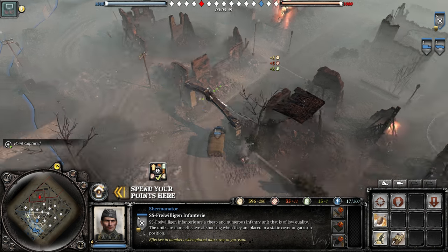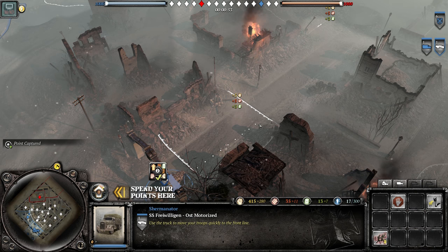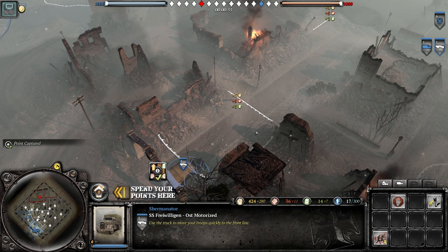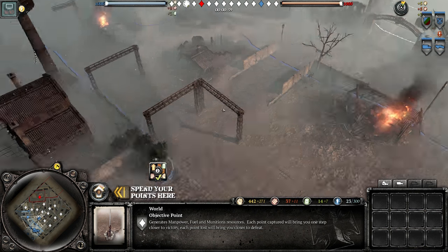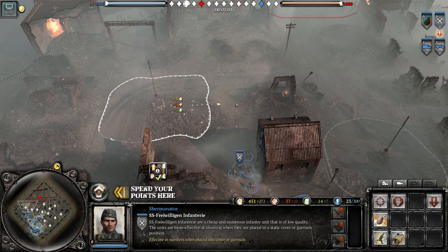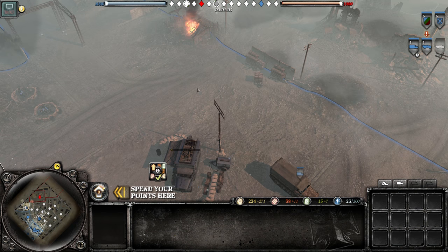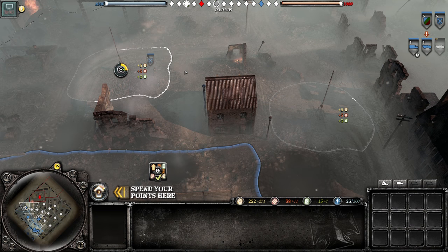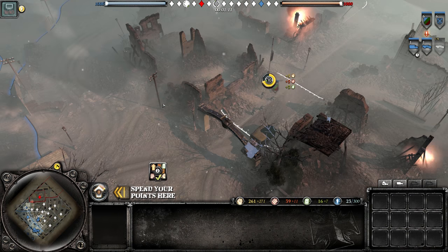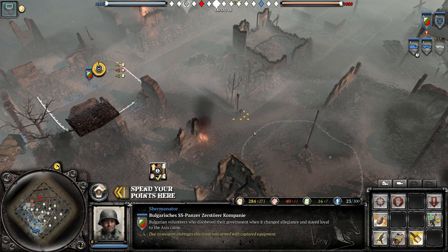If you hold six flags and the enemy holds four, at the tick they lose six points. If you hold ten and they hold nine, they lose ten. The more you hold, the better it is for your team. According to the Vikingermod devs, the AI loves this mode because all they have to do is capture points and they'll beat you quickly.